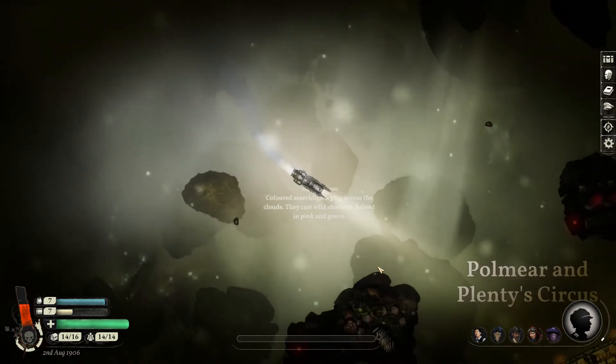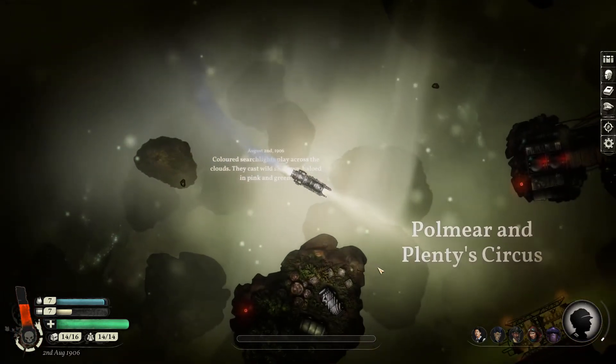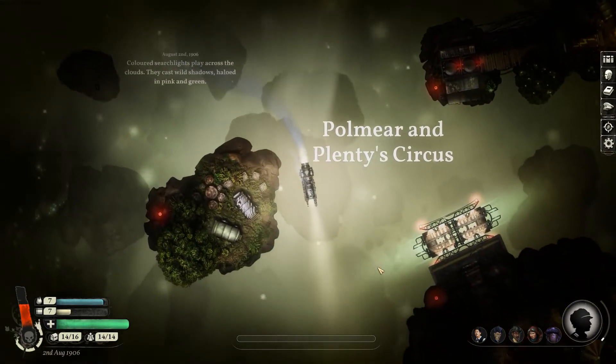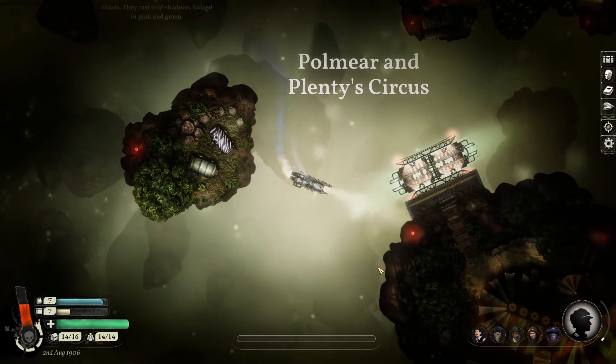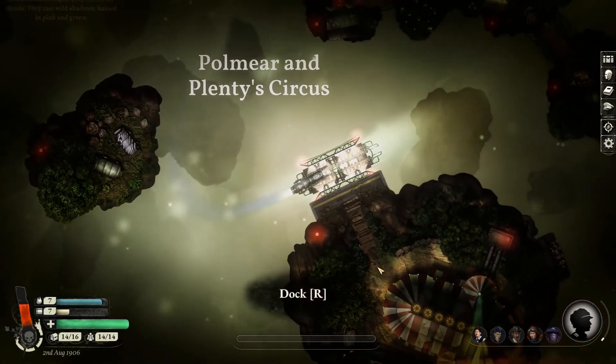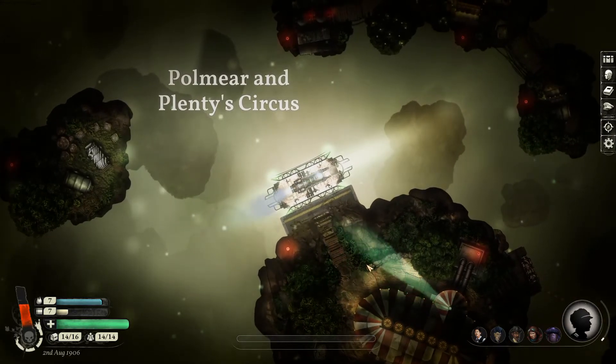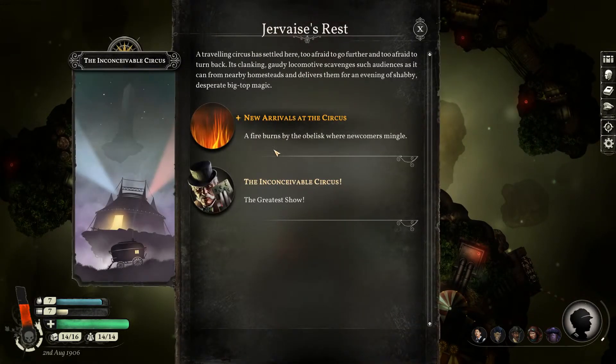Sunless Skies is a worthy successor to Sunless Sea, expanding and improving on the original in every way. If you're looking for hours and hours of exploration in a very alien universe, Sunless Skies is an easy recommendation. But if you don't have the patience for lots and lots of reading with intermittent waiting, maybe reconsider.